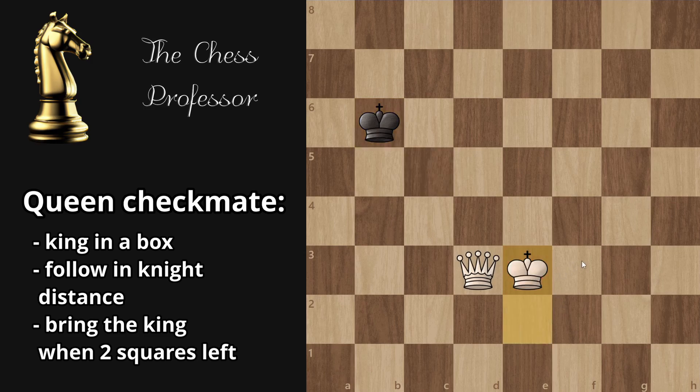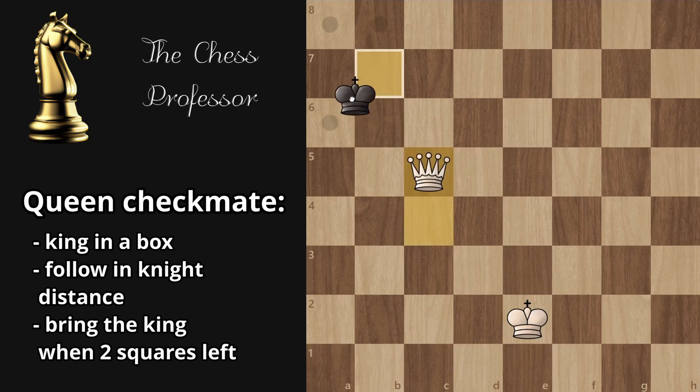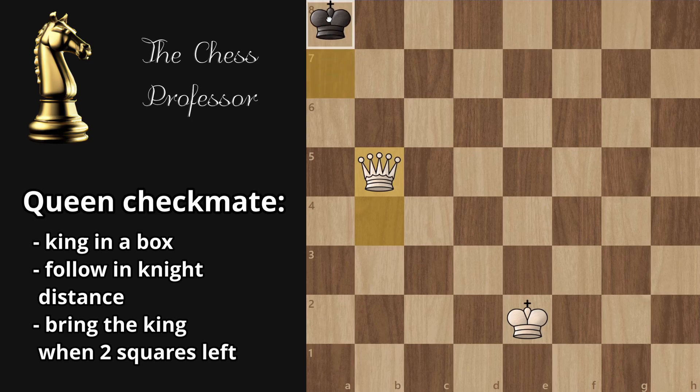You have to go wherever the king goes exactly. So if the king goes there, you go there. But here's the key — this is where you stop, because if you follow it one more square, that's stalemate.